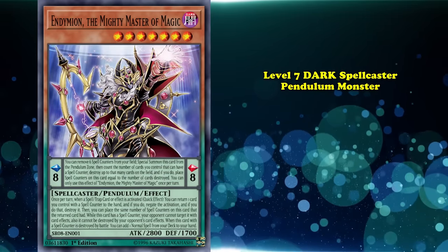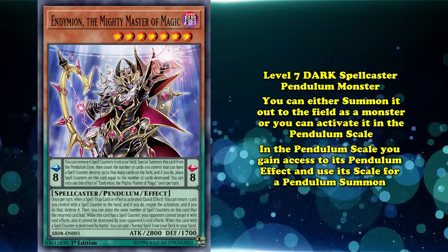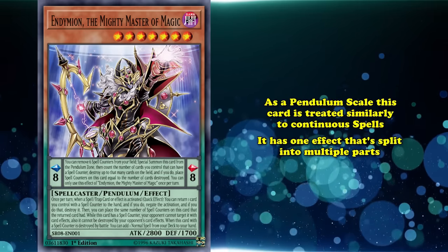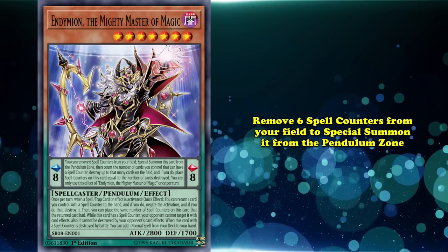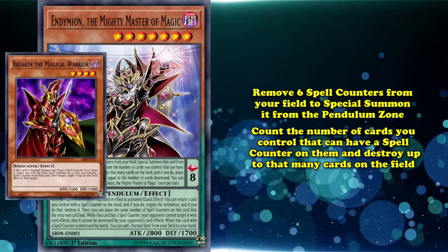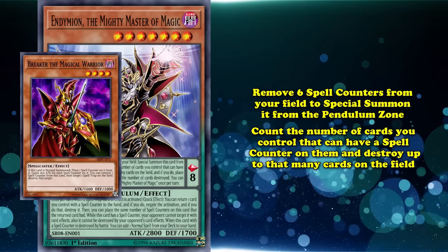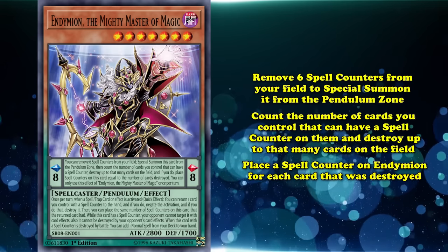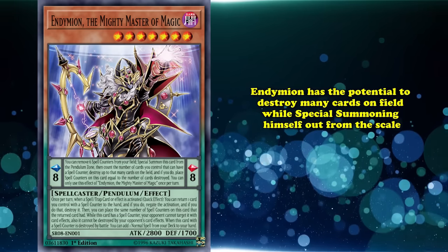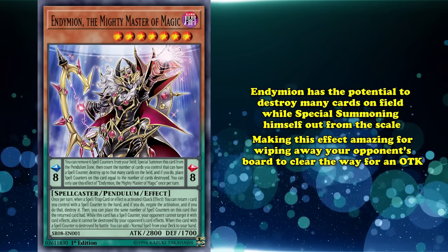Endymion is a level 7 dark spellcaster that's also a pendulum monster, meaning you can either summon it as a monster or activate it in the pendulum scale. As a pendulum scale, Endymion is treated similarly to continuous spells and has one effect split into multiple parts: by paying a cost of removing 6 spell counters from your field, you can Special Summon Endymion from your pendulum zone. Then you must count the number of cards you control that can have spell counters on them and destroy up to that many cards on the field. If you do that, you must place a spell counter on Endymion for each card destroyed, and this effect has a hard once per turn. Essentially, if you can pay the cost of 6 spell counters, Endymion can destroy a ton of cards while Special Summoning itself, making this effect amazing for wiping your opponent's board to clear the way for an OTK.